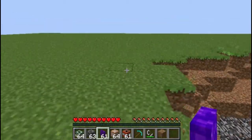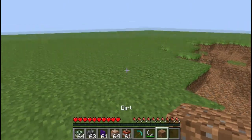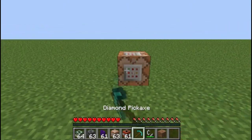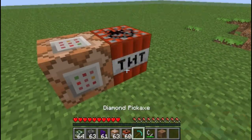Apart from the portal block, which is destructible by TNT, but you cannot destroy command blocks, nor place TNT near them.